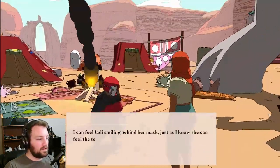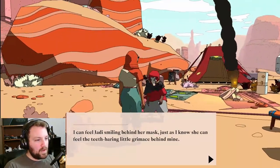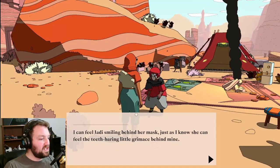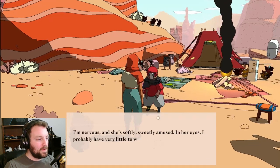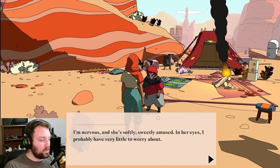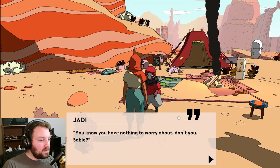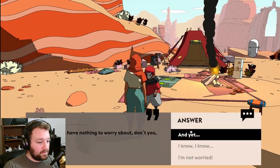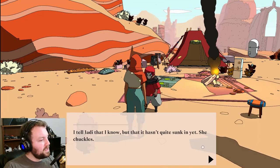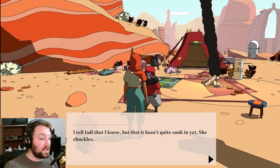Were you throwing that up and down? I can feel Jaddy smiling. Oh, this must be Jaddy. I can feel Jaddy smiling beneath her mask. Just as I know she can feel the teeth bearing a little grimace behind mine. I'm nervous. Is she softly, sweetly amused? In her eyes, I probably have very little to worry about. You know you have nothing to worry about, don't you Sable? I know, I know, I tell Jaddy. But it hasn't quite sunk in yet. She chuckles. I promised you, Sable - you're fine, I promise.